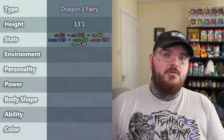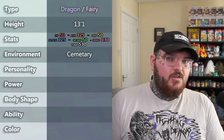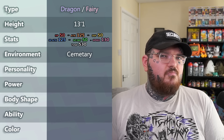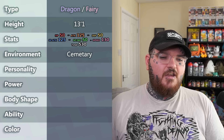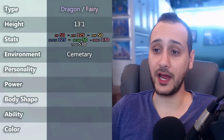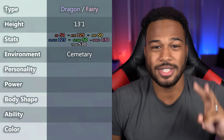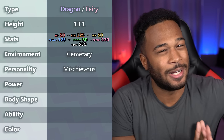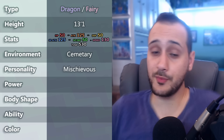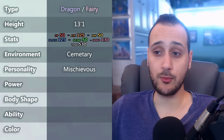Callum was tasked with providing the environment and landed on Cemetery — mainly because he lives relatively close to one, but also because it's a polarizing area where only a specific type of Pokémon could be seen living. He wanted to see if Ron could make it look like it would live in a cemetery but also make sense with all the other attributes. Thank God Fairy type is already associated with spirituality. The personality attribute chosen was mischievous — something sneaky that likes to cause trouble. That 100% works for a fairy type in a cemetery.